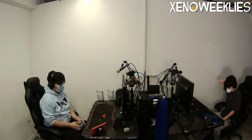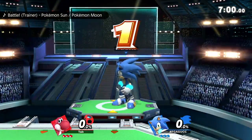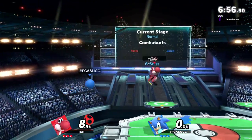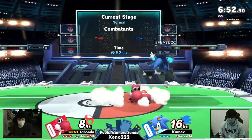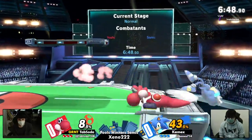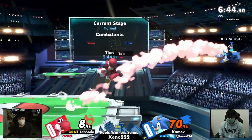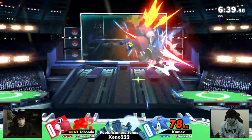This should be a pretty good matchup. So already the first thing I'm thinking of is you have to be careful with Yoshi's suck ability. The command grab being long range is gonna provide Tab Soda with a decent tool to shut down an angle of Sonic's approach. But Sonic's a character who has many angles of approach.